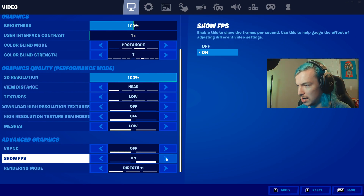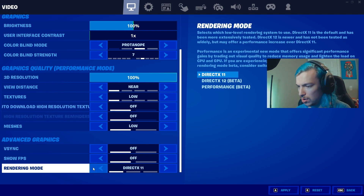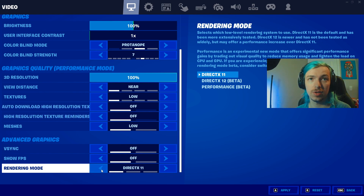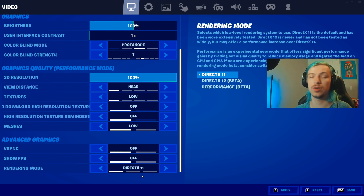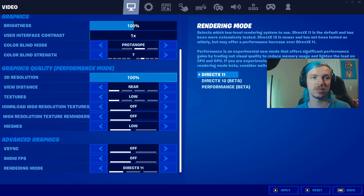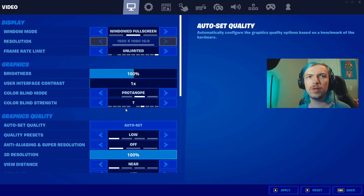V-sync and show FPS you can leave off — showing FPS doesn't really make a difference. Rendering mode is on performance mode, but we're going to switch over to DX11 for a moment. When you're on DX11, all the settings you configure there actually save over to performance mode — Epic is basically just hiding those extra settings from you in performance mode, but when you switch from DX11 to performance mode, they carry over.